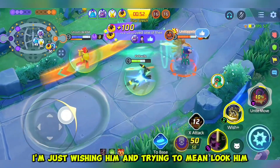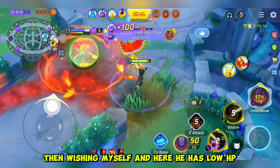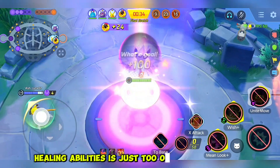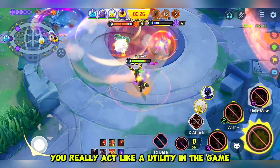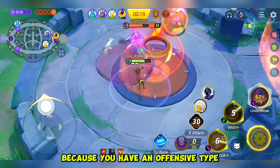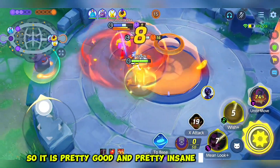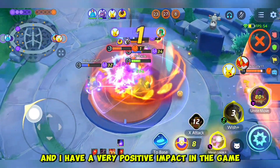So here I'm just pushing and trying to main look the Decidueye, then wishing myself, and he has low HP so I Wish again on him. We're just pushing here and they cannot do anything because Armarouge plus healing abilities is just OP in the late game and the defense is very crazy. So if you're playing as Umbreon, you really act like a utility in the game, but you can also deal damage because you have a lot of damage with the offensive type. But if you are playing pure defense, do not use this build — here I'm trying to experiment, and I got triple 100k stats in the game, which is pretty insane in my opinion because I had a very positive impact on the game.